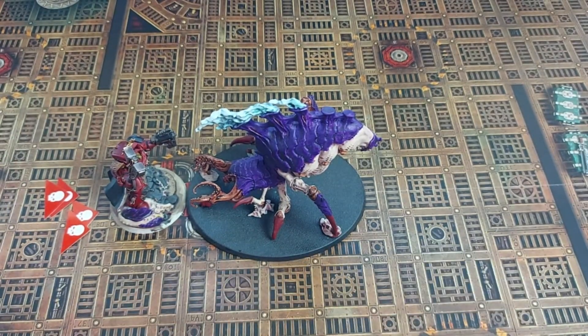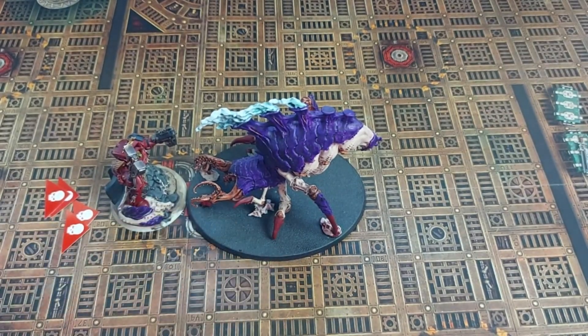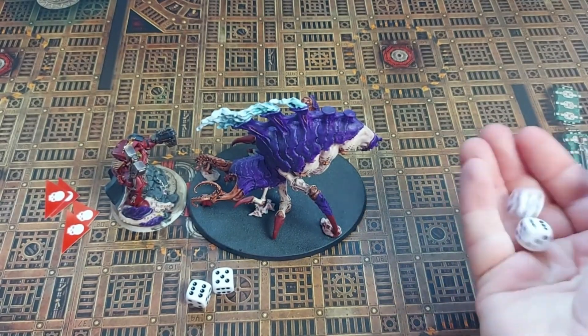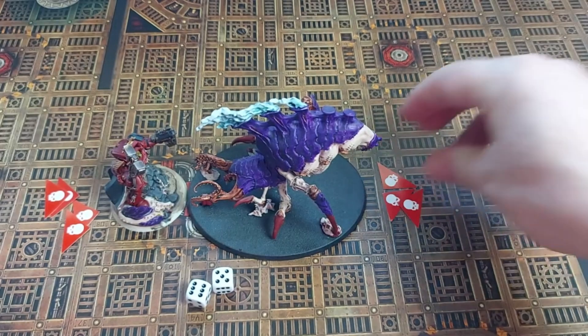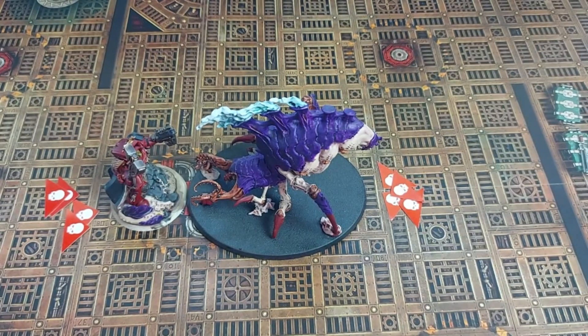Moving back to the Space Marine captain — five attacks. A little bit better this time, two misses. Hopefully he can wound a considerable amount — two wounds. Now the Psychophage gets a save — no, he doesn't. So that is four damage in return. The Terminator captain is considerably injured while the Psychophage has barely taken any damage at the moment.